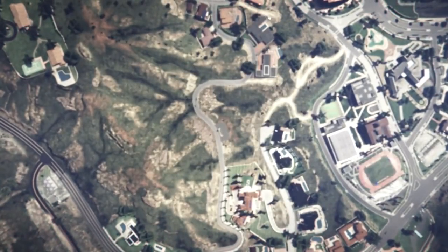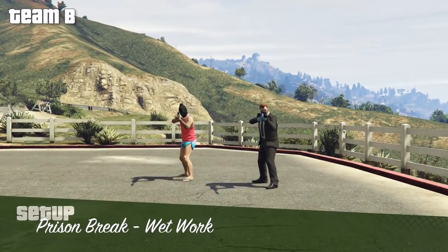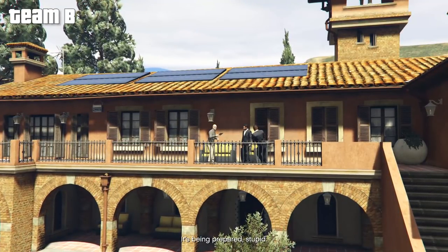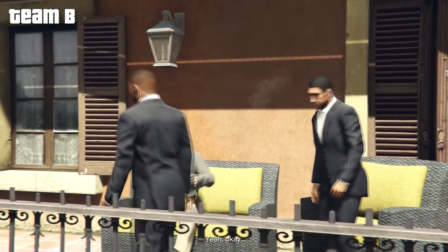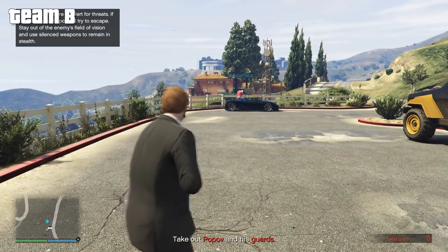Once you've lost the wanted level, just drive back to the apartment and drop off the documents. That's everything Team A has to do — relatively easy. For Team B, they need to take out a target in a house up in the hills. There are two ways: the stealth approach, which is pretty easy, or the loud approach where you alert the guard, chase down the target, and that's quicker but riskier if the target escapes. I'll cover the stealth method first.